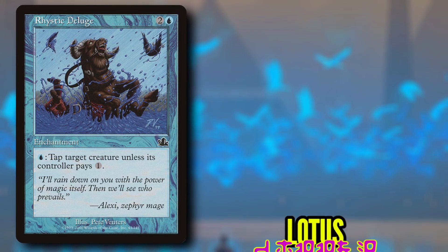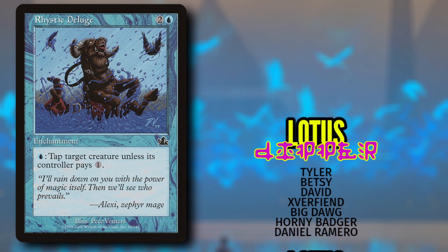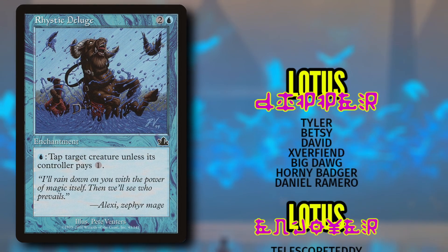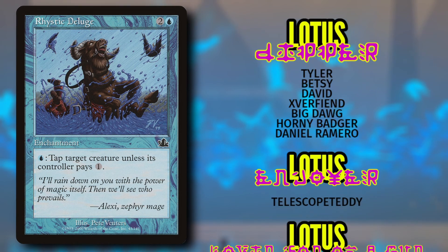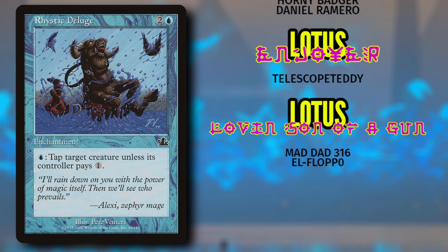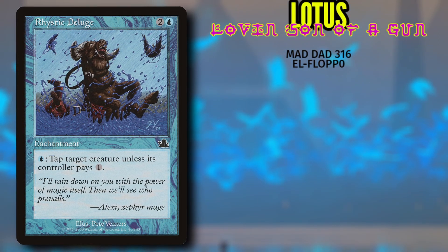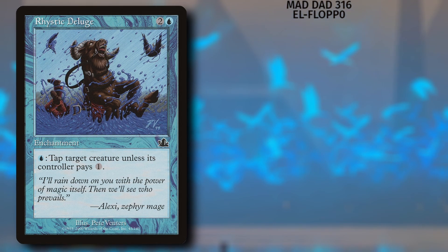Speaking of shoutouts at the end of the video — our $1 Lotus Dippers: Tyler, Betsy, David, Xaver Fiend, Big Dog, Horny Badger, and Daniel Romero. Much love, guys. Our $5 Lotus Enjoyer: Telescope Teddy — much love, Teddy. And our two $25 Lotus-loving sons of a guns: Maddad316 and El Floppo. Much love you guys, and go play some magic.